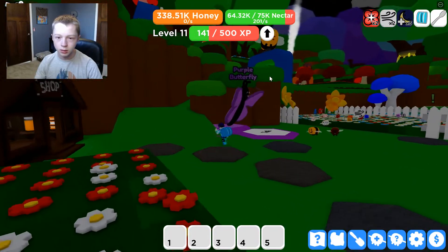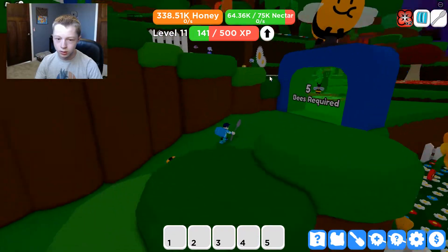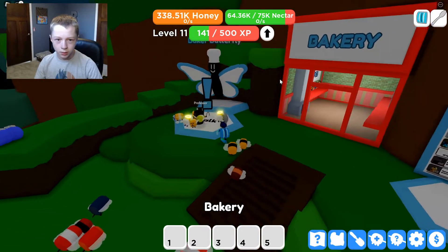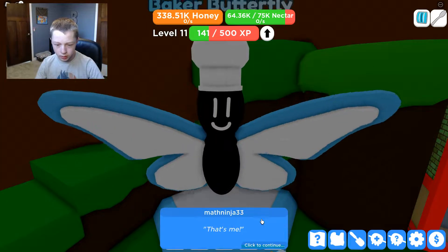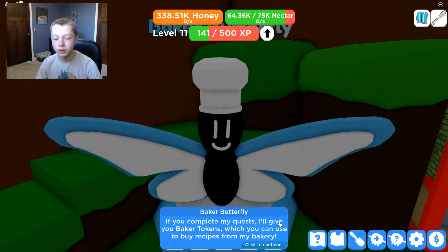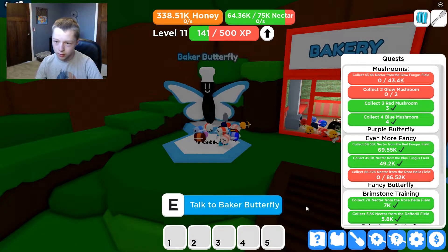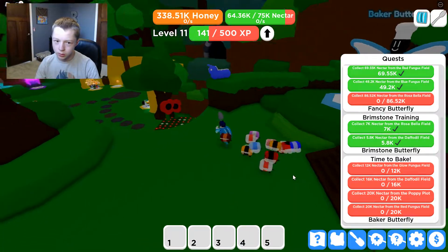We're going up to the 10B zone — I ran out of time last episode to show it, but we're going to see the new things there. I'll talk to the Baker Butterfly first. He says he has loads of recipes for food and gives baker tokens as rewards. The quests aren't the easiest but this one actually doesn't look too hard — I'm going to go get that done right now.